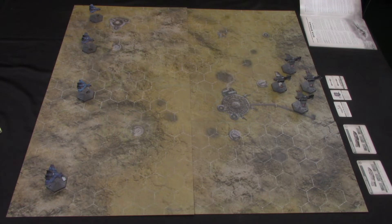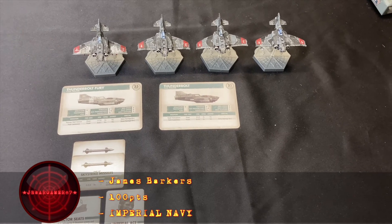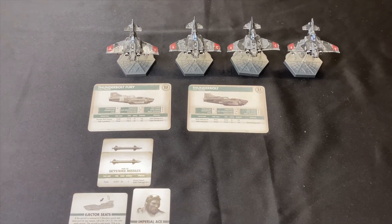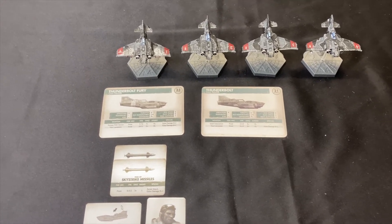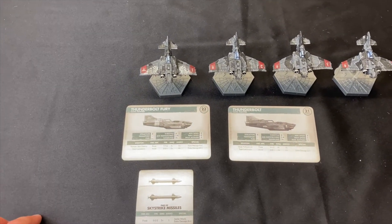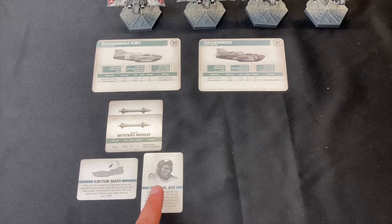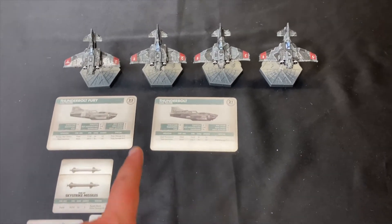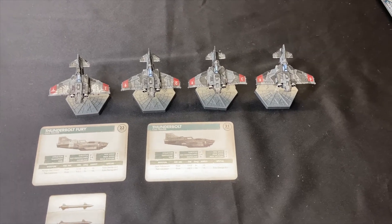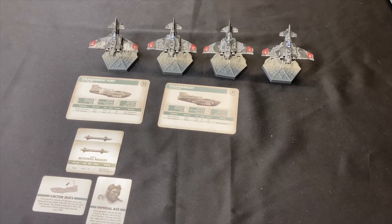We're going to check in more detail the upgrades and points costs. This is the Imperial Navy wing sent to deal against the Tau — roughly 105 points in total. We have the Thunderbolt Fury; the points have changed and it is now 27 points. This is the old card. We have the ace with two Sky Strike Missiles, an ejector seat, and an Imperial Ace upgrade. We also have three regular Thunderbolts equipped with quad autocannons.